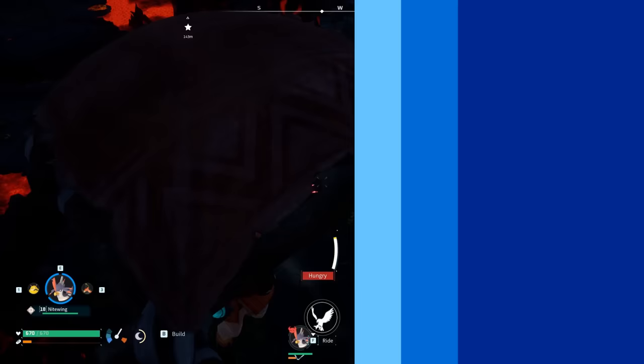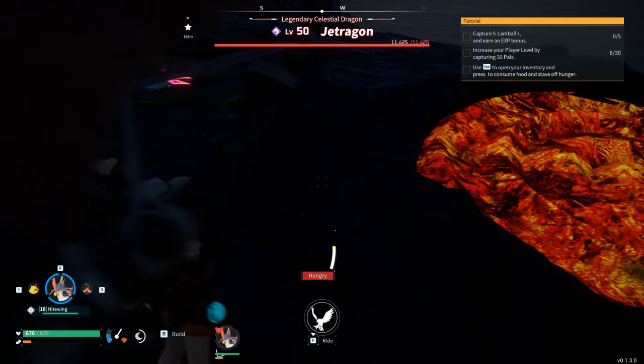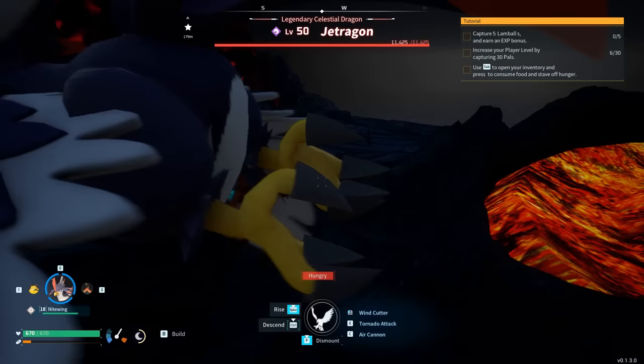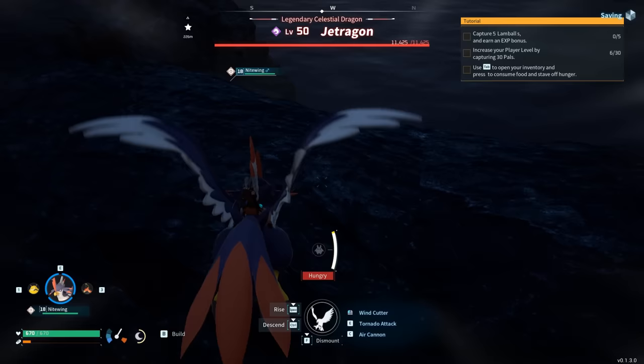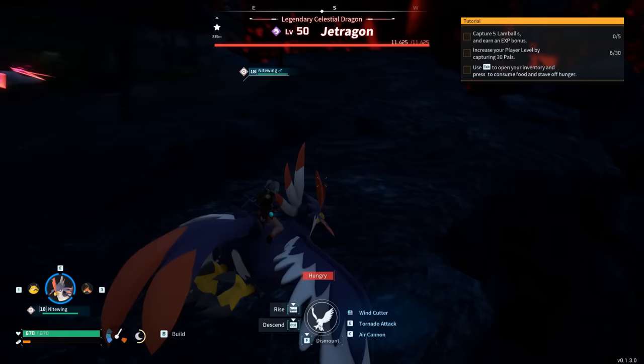I do want to give credit to Piamuki, which was a commenter on a video two videos ago. Thank you so much for sharing this. What you can see is the Jet Dragon in the distance. If you do arrive at night, which is something I would recommend, the Jet Dragon should be asleep. This will give you time to set yourself up properly and then you can attack and lead this specific pal off the cliff.